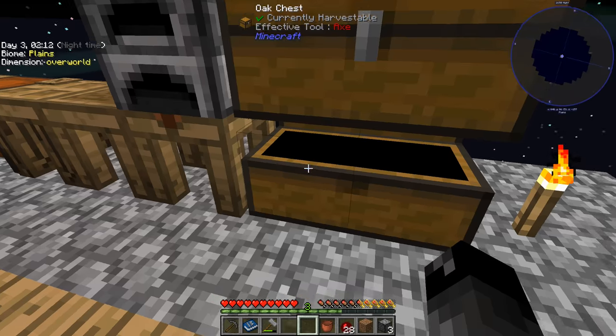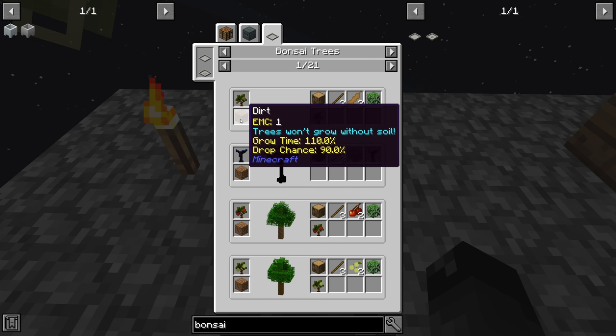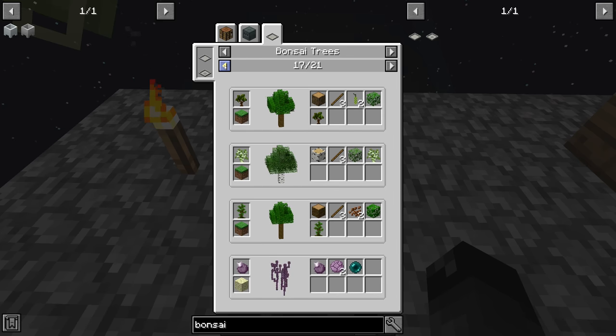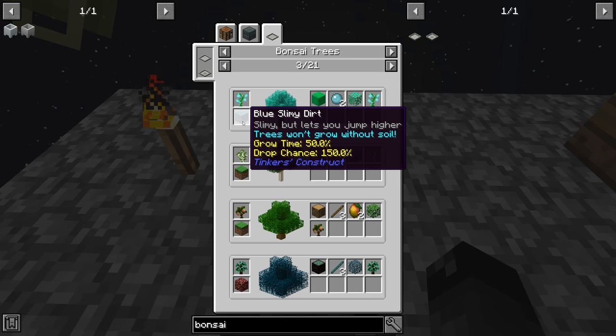The bonsai pot's growth and drops depend on the growth medium. With grass the grow time is 100 and drop chance is 100%. With dirt the grow time is 110 so it goes faster, but you only get 90% of the drops. Some plants require specific materials — this tree requires netherrack, and slime trees from Tinkers require slimy grass.